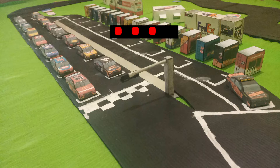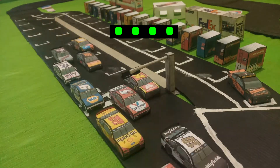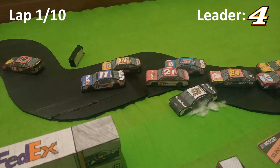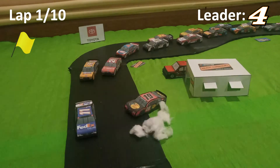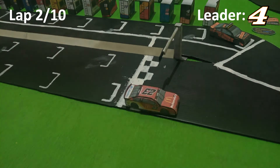Here we are — lights out and away they go as the 23 takes a jump on the lead. Many cars often go three wide on the start there, the 10 going off, and we have a spin and the yellows are out as the 19 spins and gathers it.